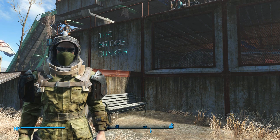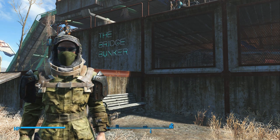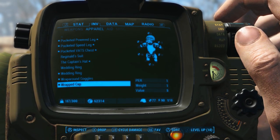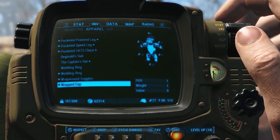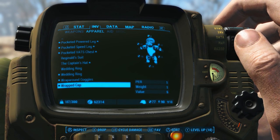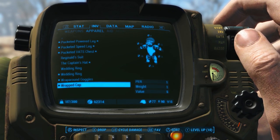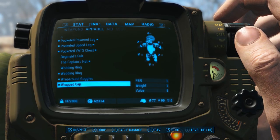Where you find it — it's a fairly common item, actually, in the Commonwealth. You can probably find it from vendors, from clothing stores like Diamond City. I've run across several just pulling them off raiders or even dead settlers that I find. I'm surprised people think it's a rare item because I've found a ton of them. It just takes a little patience. If you don't feel like looting dead bodies, just keep visiting some of the clothing shops. I think Becky's in Diamond City. Pretty much gonna be found just by exploring and looting.